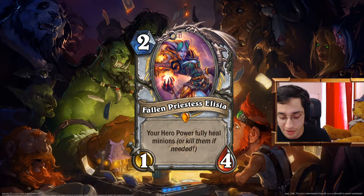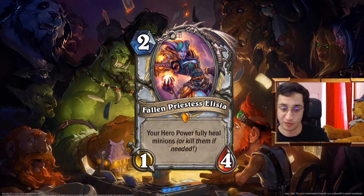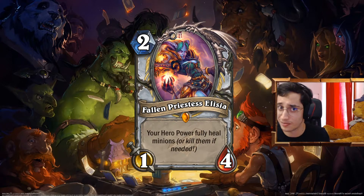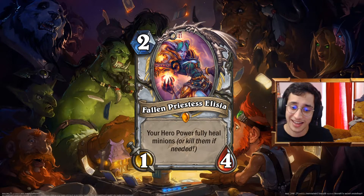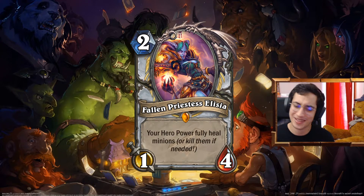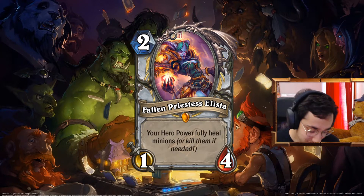Fallen Priestess Elysia. Your hero power fully heals minions, or kills them if needed. What does that mean? Your hero power either fully heals a minion, or if your hero power deals damage — so for example with Shadow Form, or with a Auchenai-style effect — meaning that your heal effects actually kill minions, it's basically going to do the same thing. Fully healing minions when your healing does damage means basically killing it.